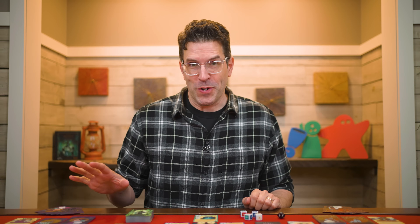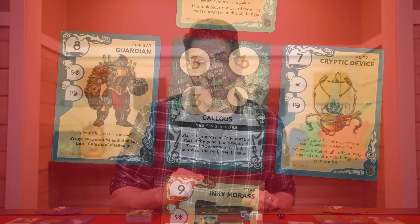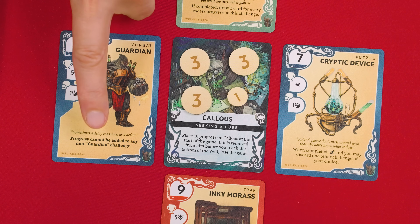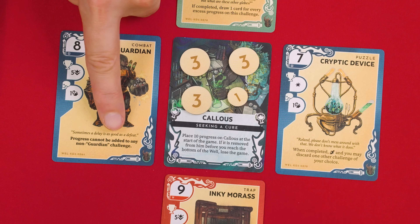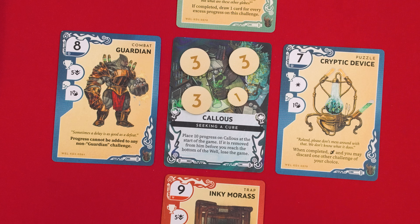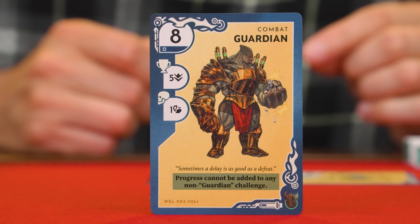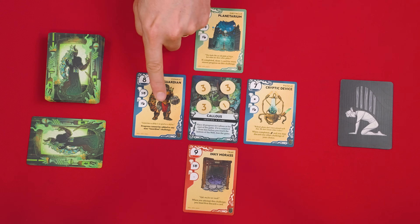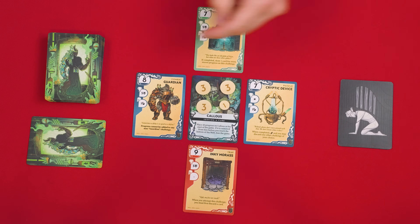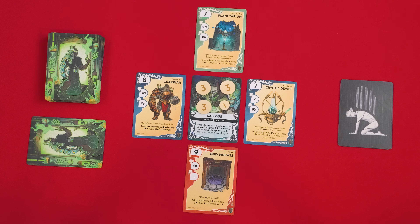So to begin a player's turn, they pick one of the four cards surrounding the master to interact with, but first they check to see if any have bolded text like this. If so, this is a rule that will apply as long as that card is in play. For example, this rule says that progress cannot be added to any non-guardian challenge. As long as this is in play, it means we can't add progress tokens to any of the other cards. So we'll pick this challenge to attempt on our turn.